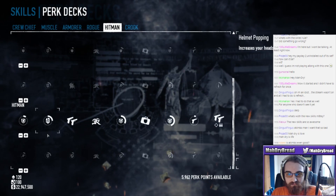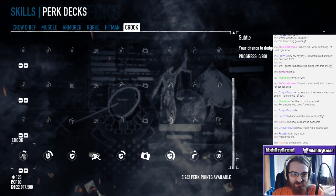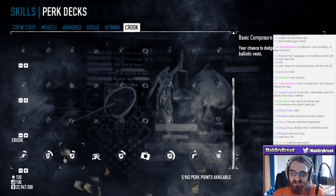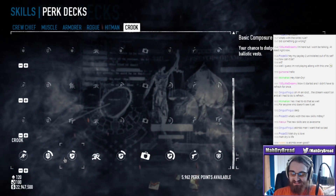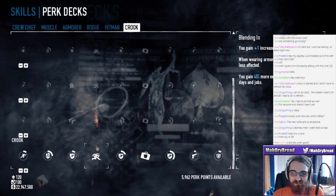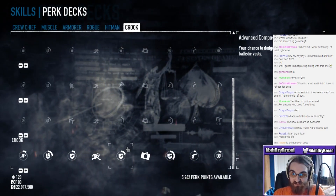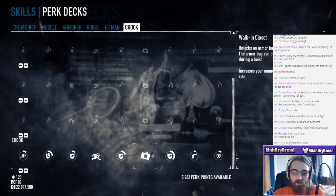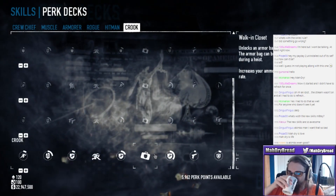Let's check out the new perk deck - oh shit, Crook is the new one added. The first skill is 10% extra dodge chance. Helmet Poppin' is the headshot bonus. Basic Composure - your chance to dodge is increased by 10% for ballistics vests. That might actually be what Kamley needs to bump up to a light ballistics without sacrificing dodge. Blending In gives you concealment and less movement penalty with armor. Advanced Composure gives you an additional 10% dodge for ballistics vests - so Crook can actually dodge very well with a ballistics vest.